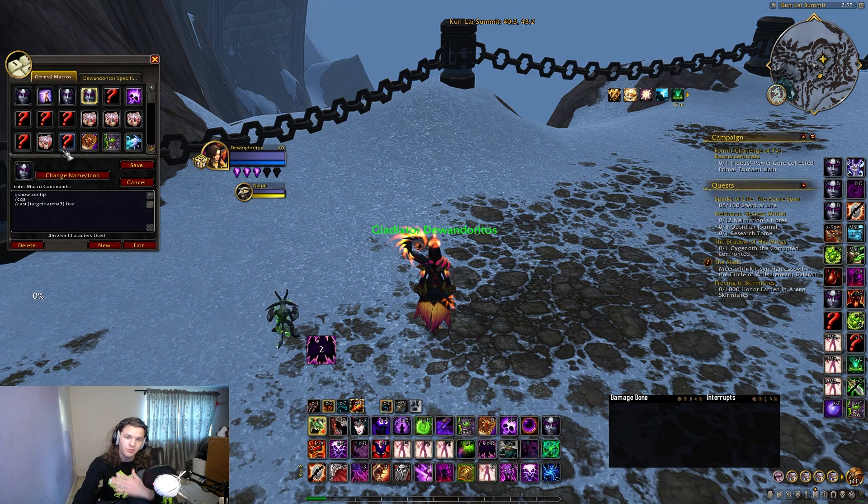I put CQS in spells that are important to prioritize, like Fear. I don't put it in CS because CS is off global. For CS, it has target arena equal arena one — you can do that or use the at-sign format. When you put a spell name and Command Demon in the macro, it's because the pet ability changes depending on whether you have a pet out or have sacrificed it. For example, with an imp out it's Singe Magic, but when you sack it the ability becomes something completely different.